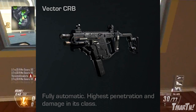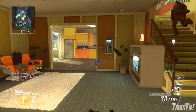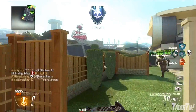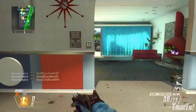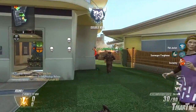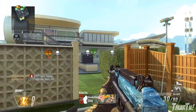Moving on to the second weapon I was able to play with: the Vector CRB. In the game, this thing is described as fully automatic with the highest penetration and damage in its class. The Vector has always been one of the weaker SMGs — high rate of fire, really low damage — and I never really felt like it was a consistent killing machine. But this time around in Call of Duty Ghosts, it has the highest penetration and highest damage in its class. After playing with it, the recoil was not that bad — a little more vertical than you're used to seeing. I think this might be one of the top two or three SMGs in the game, and I highly recommend checking it out.